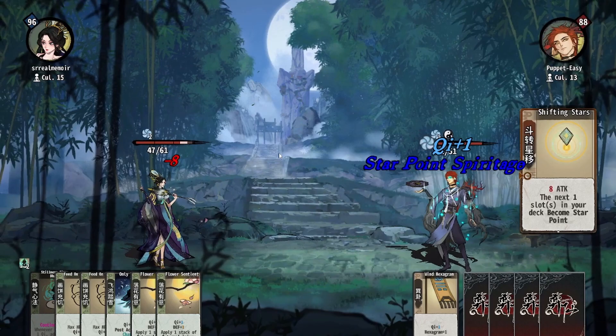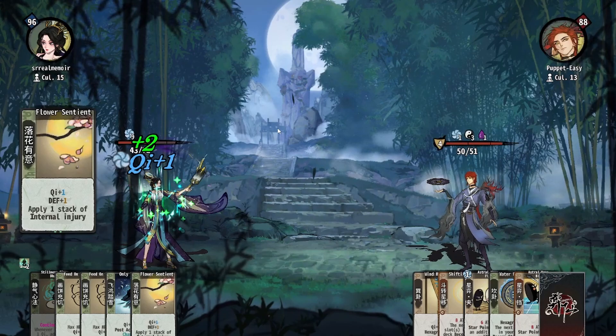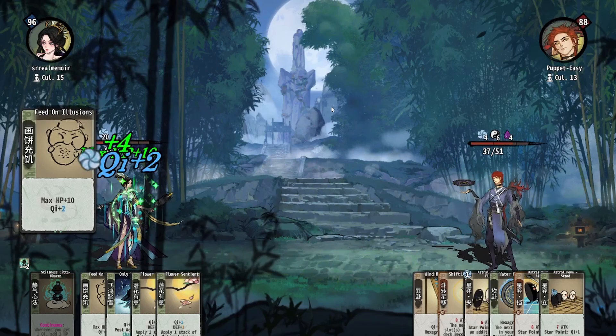Healer is a unique strategy that leverages the tier 2 card Stillness Chittadharma to convert Qi to healing and outlast opponents. This build is very flexible and can incorporate tools from most sidejobs into its options. Due to Stillness Chittadharma being a tier 2 card, along with other restorative staples such as Imposing and the sidejob cards Feed on Illusions, Sky Spirit Tune, and Cure Formation, you generally want to save rolls on tier 1 and spend as many rolls as possible on tier 2.